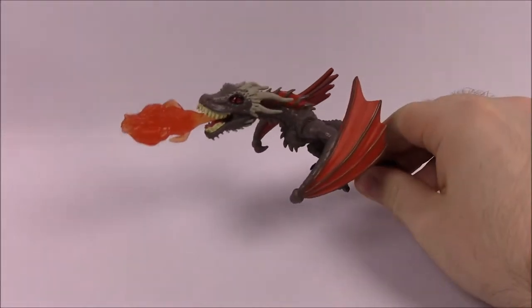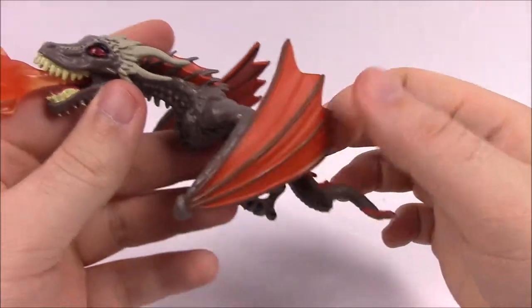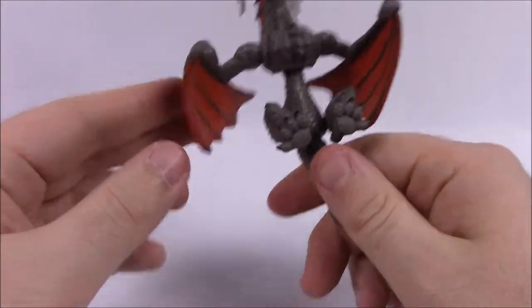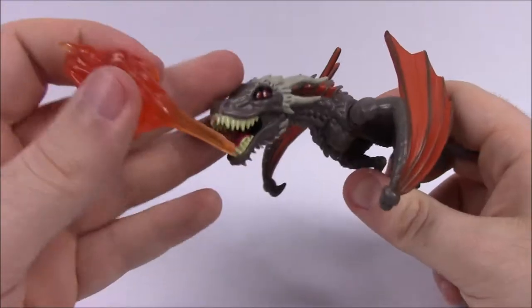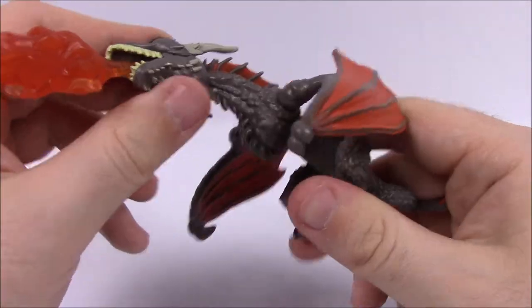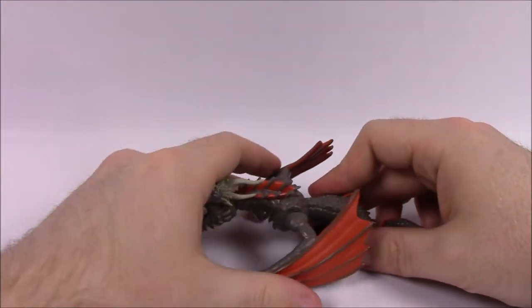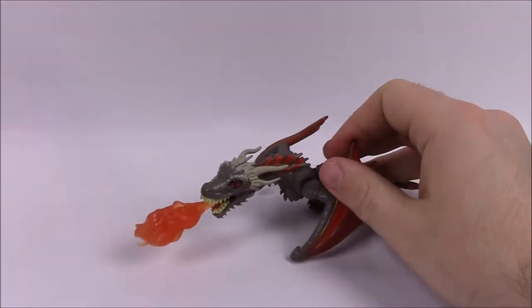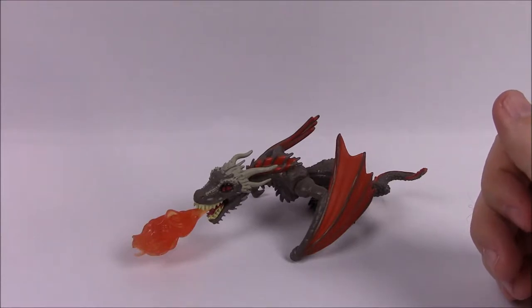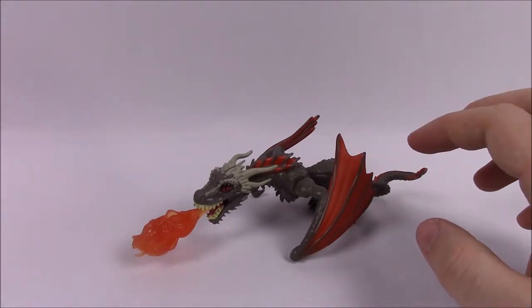Now we're into the dragons. We have Drogon starting out first — Daenerys's favorite. The dragon looks pretty cool with brownish gray skin, a darker color overall, and orange wings and spikes all over its body. I like the detail of different colors between each dragon. It's got red eyes, horns, giant teeth, and a flame coming out of the mouth as an accessory. The heads can move, wings can adjust, feet can move, and the tail can twist around. It also has a joint in the body. It took me a while to get it to stand up — all the parts were twisted around. Drogon is a male dragon belonging to Daenerys Targaryen, the largest and most spirited and aggressive of her three dragons. He's distinguished by his charcoal-colored scales and fiery red wings, named after Daenerys' late husband Khal Drogo.